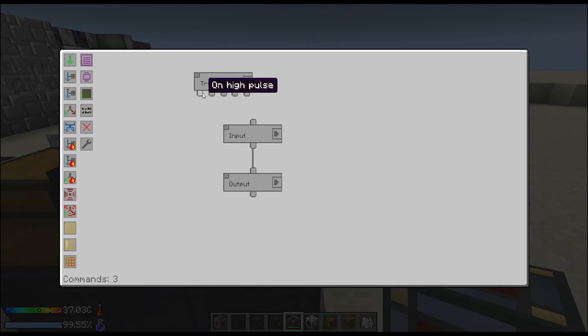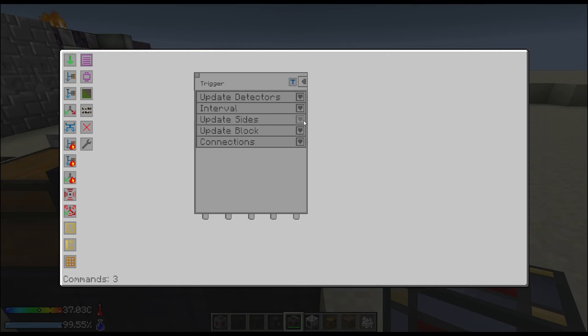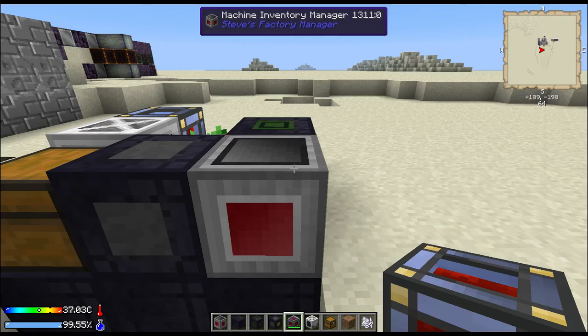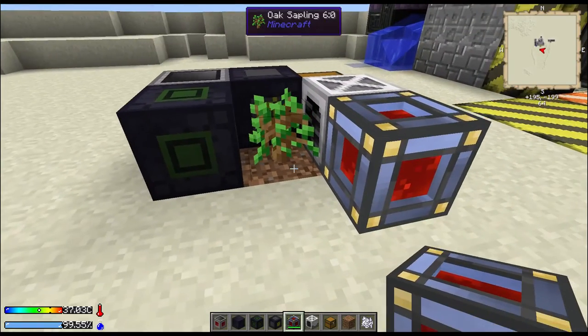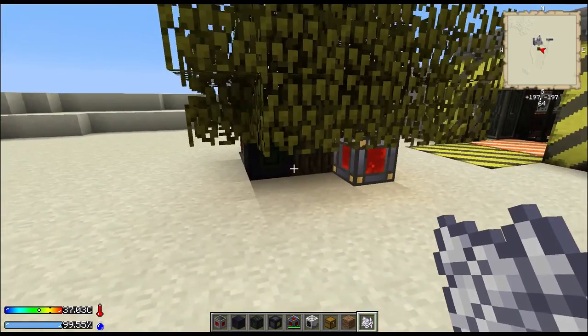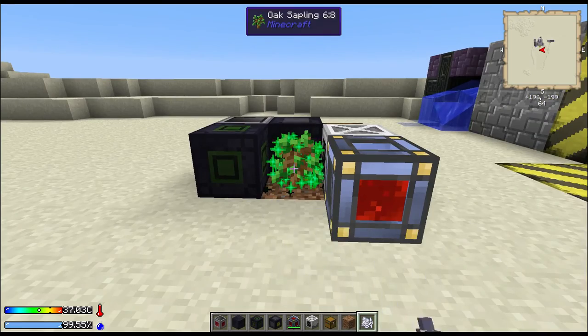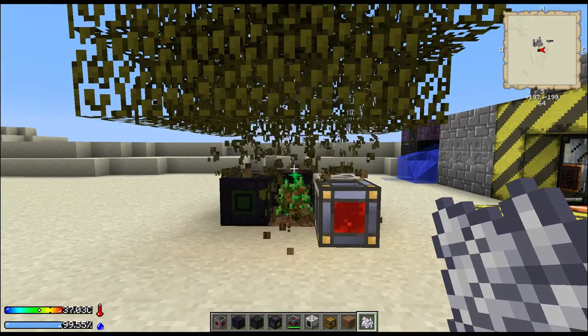Now, here you have an on high pulse, on high signal — so while true, while it first detects true on a block update. When that block receives a block update, it's gonna check the side that you specified and verify. So, whenever there's a block update, what we want is while true. And apply it — planting the sapling. When we bone meal it, it's already got a new one down. And that's it.